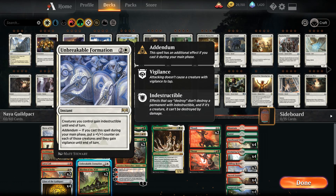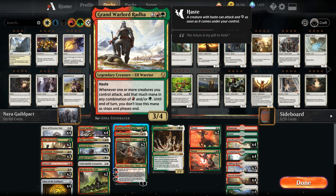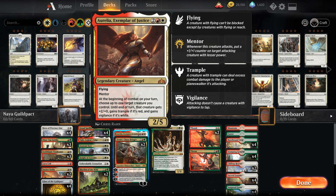Unbreakable Formation is there in case we need a little help — make things indestructible, perhaps get that final bit of damage through. We've also got Gruul Warlord Rada, which can add mana when it attacks for all your creatures — a really sweet card. Aurelia has flying and mentor, fitting the theme of this deck: mentor, multicolored, spamming creatures, getting aggro.